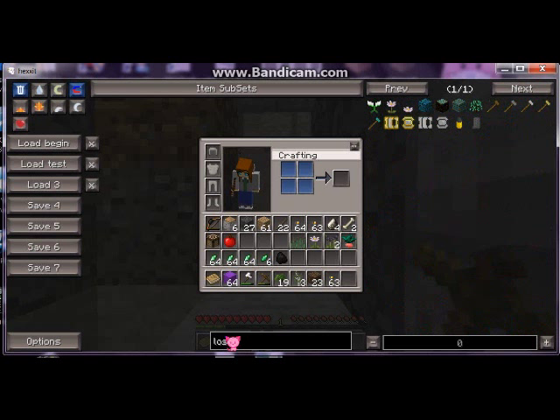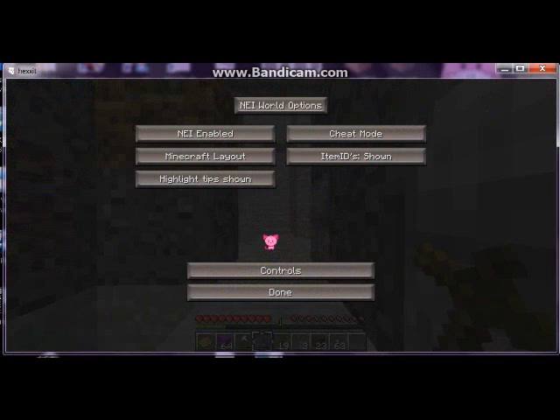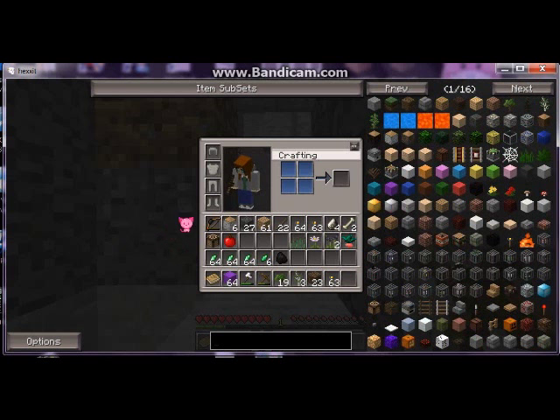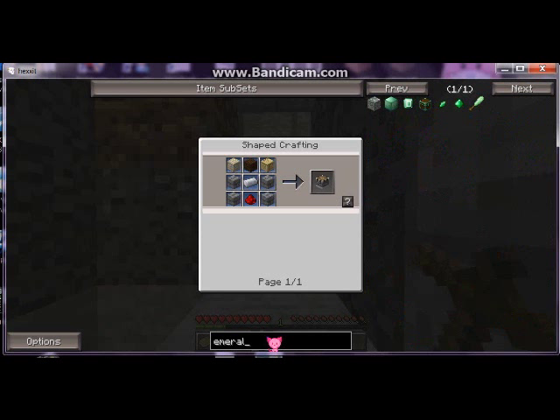This is the search bar — anything with 'los' in it is now showing in my results. You can also type a question mark to use wildcards: for example, 'bl?ck' will look up both 'black' and 'block.' You can also click on an item and hit your R key and it'll show you what colors and types of materials can be used to craft things with.